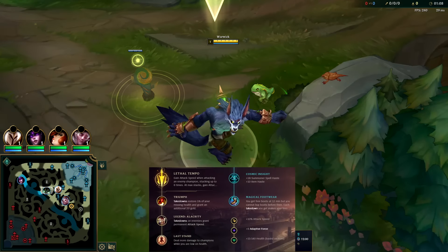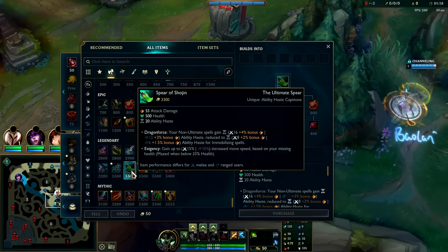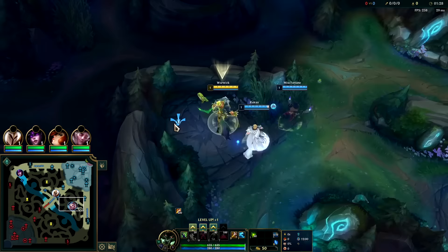Warwick's best item in the whole game right now is Spear of Shojin, just like it is for many other champions. The item is simply too strong, and unlike Black Cleaver you don't get wasted armor penetration. Spear of Shojin gives pretty much full value - 40 ability haste for your Q and W, 30 on your E, and 20 on your R.